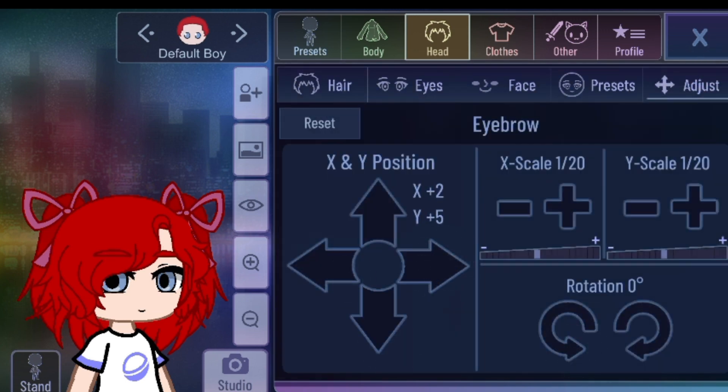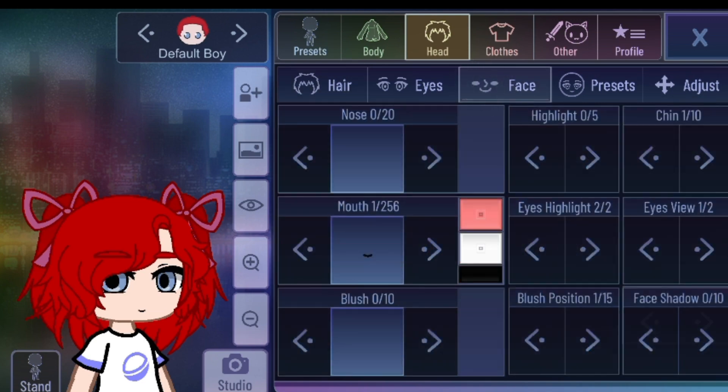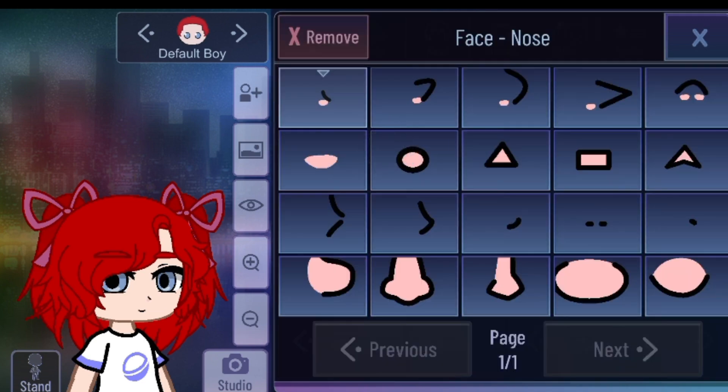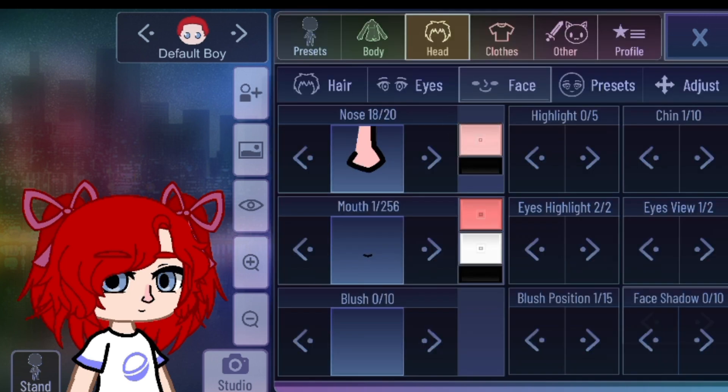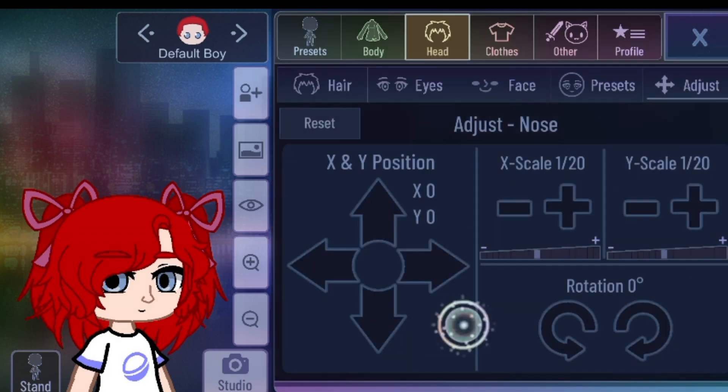Now we need to go with her mouth. First is gonna be the nose. So I'm gonna pick this one and pick the same skin color like the previous one you use for your Poppy — Human Poppy. And for the outline, brownish of course. Scale the nose.